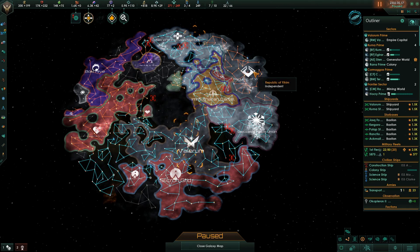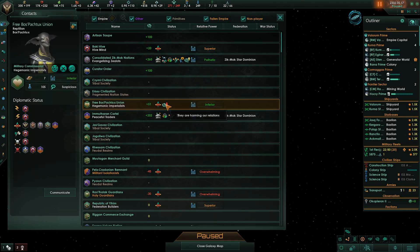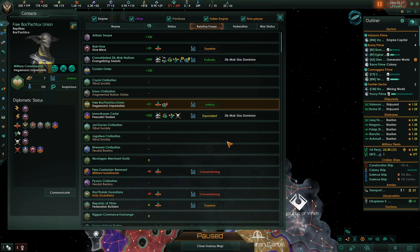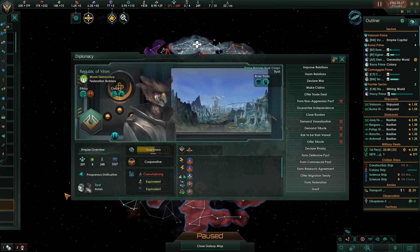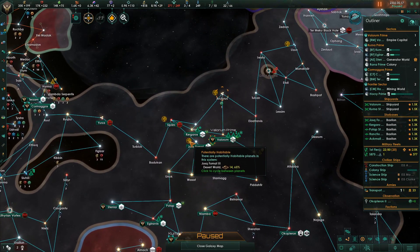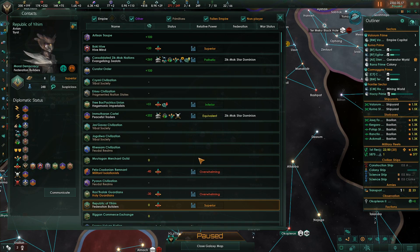Republic of Yee-heem, they've got their borders closed right now. And then there's the Free Boss Pachooks — sounds like a sneeze. They're at 51 and going down, harming our relations. Before we decide who to make friends with next, let's take a look at what planets we need. Desert Worlds, Tropical Worlds, another Desert World. I need a Desert Species — not those guys. These are Fallen Empires.